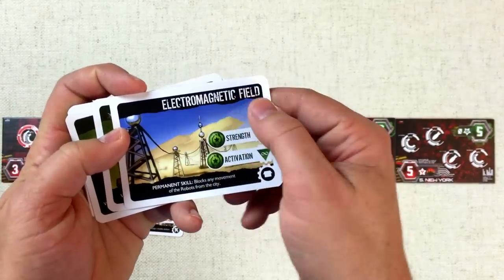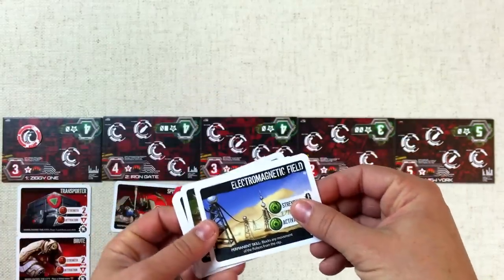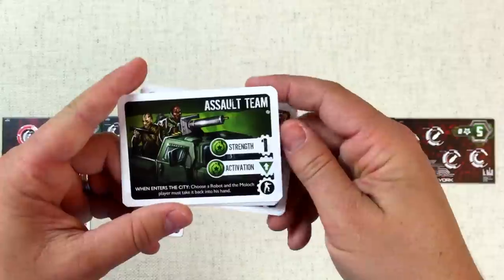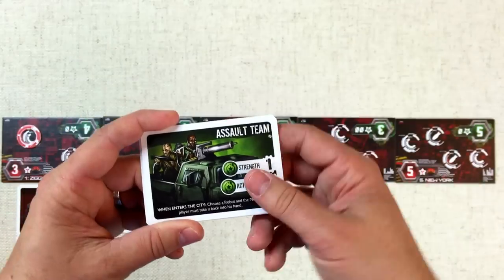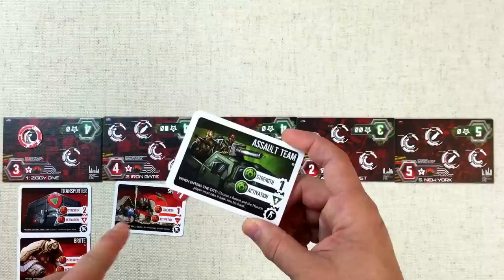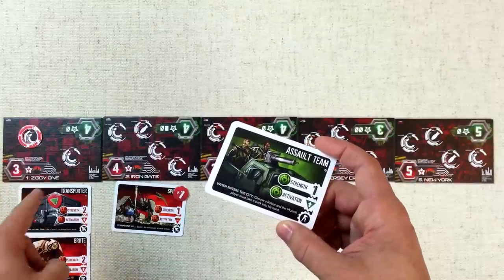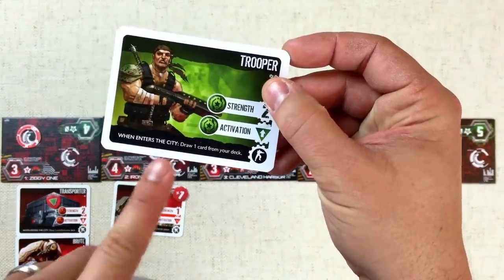Looking at the Outpost player's hand: the electromagnetic field does no strength but stops robots from leaving a city — powerful but not useful right now. There's a Trooper with two strength — whenever they enter a city you draw a card from the deck, which could yield something usable this turn. There's an Assault Team at strength one — when it enters a city a robot on the Moloch side gets returned to their hand. I could force the Brute back but the Moloch player could replay it and add more shield tokens. The Outpost player decides to play the Trooper first to see what they draw.